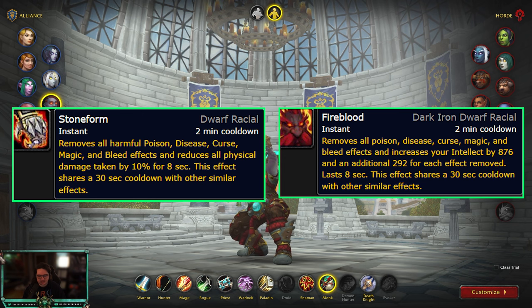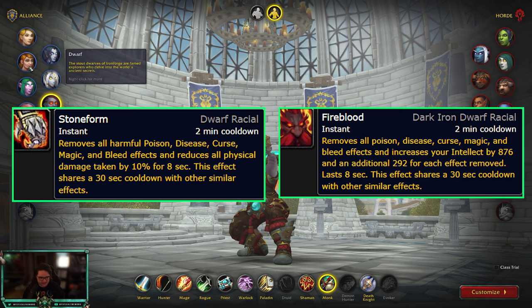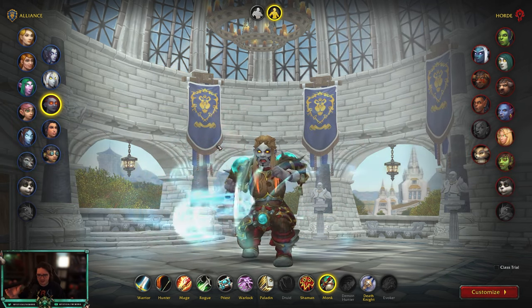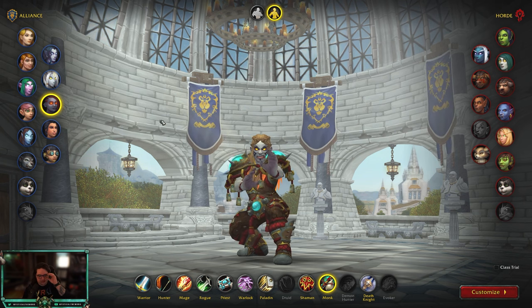An honorable mention for Alliance races is Dwarf and Dark Iron Dwarf. They're not bad, but they're most useful when certain meta specs are overwhelming Solo Shuffle — specifically Assassination Rogue, Feral Druid, and Affliction Warlock. These races can dispel curses, magical effects, and bleeds, which is great since Monks can't dispel curses. They also dispel root beams, but on a two-minute cooldown versus Gnome's one-minute cooldown.